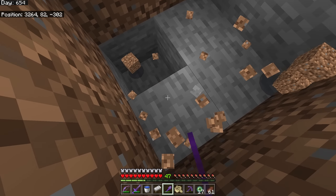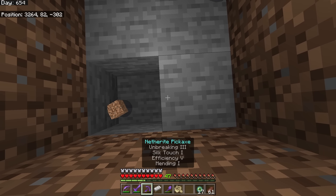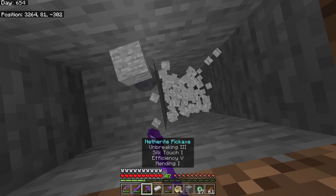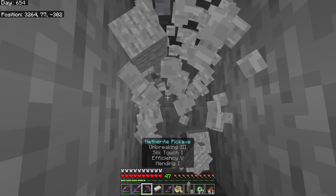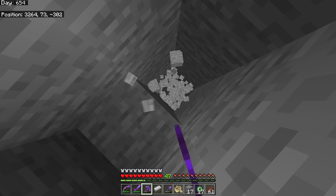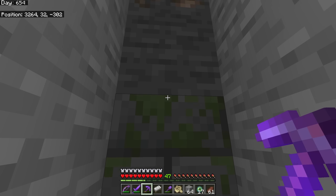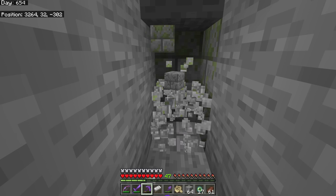Now we have the task of digging straight down - but it doesn't have to be literally straight down. Make sure you do it in a two-by-one pattern so you can dig down without actually falling straight down. This is important for not dying. We've found what we're looking for because we can see this stone right here.